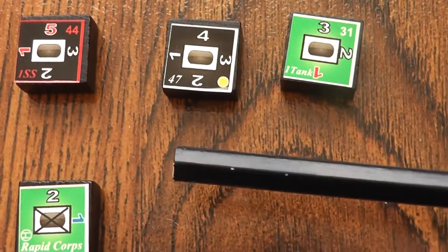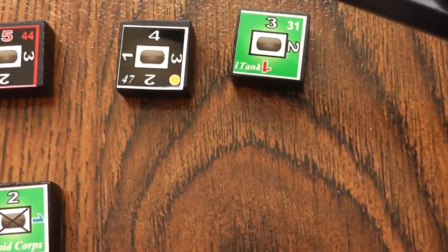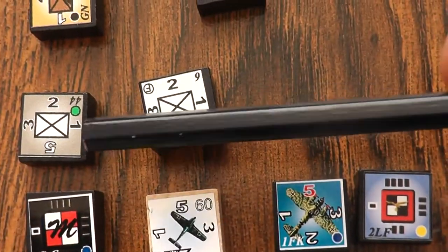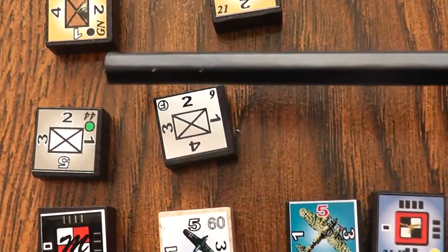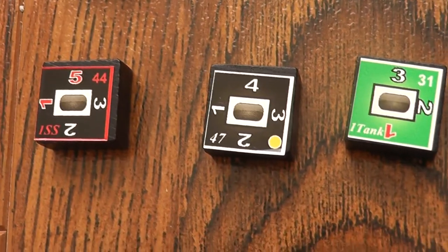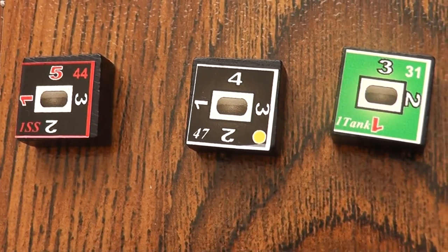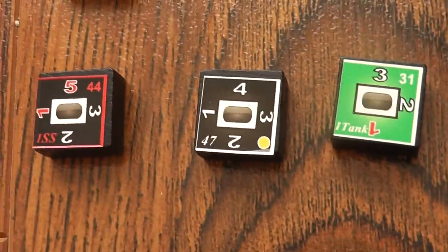It's not necessarily very intuitive. I can imagine why this is a tank, but when you look at the symbol for infantry, that reminds me of an envelope, really. I don't know why they chose this. So it's not really intuitive, which is why this game also has a separate set of stickers that are more intuitive and would be easier to grasp.